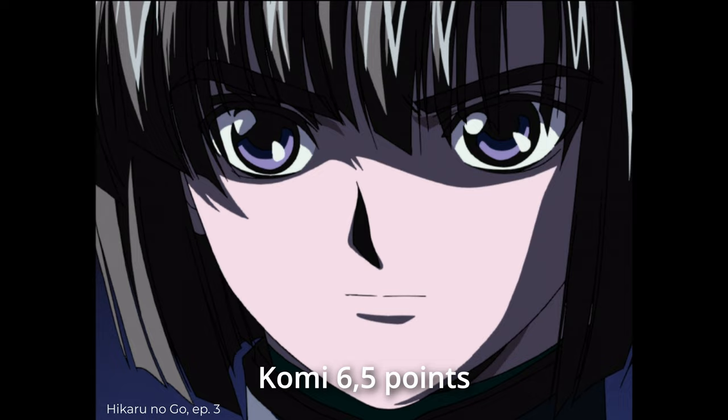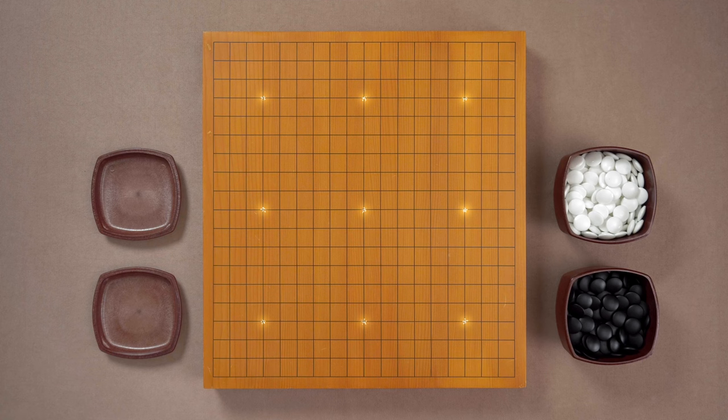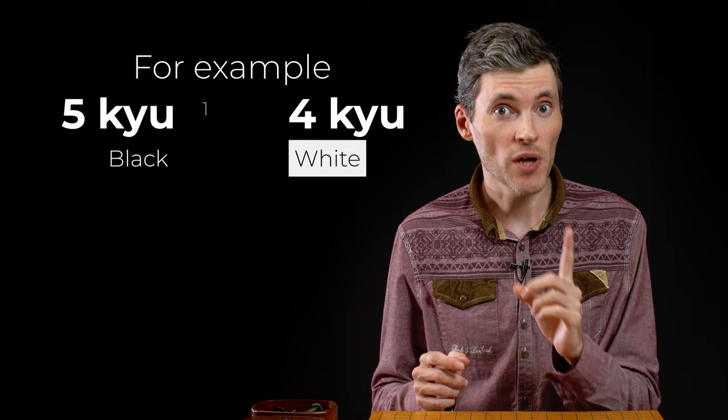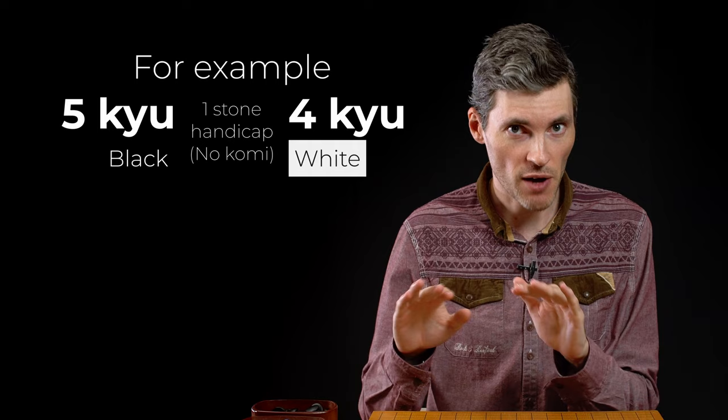You might have noticed that there are nine dots on the board. We actually call them star points, and these dots are there for a reason. First of all, they don't let you get lost in this huge board with so many lines, but they also serve as spots for handicap stones. If there's a difference of one rank between the players, there's gonna be one stone handicap. It means that the stronger player will play white without Komi — there won't be the six and a half points of compensation at the end of the game.